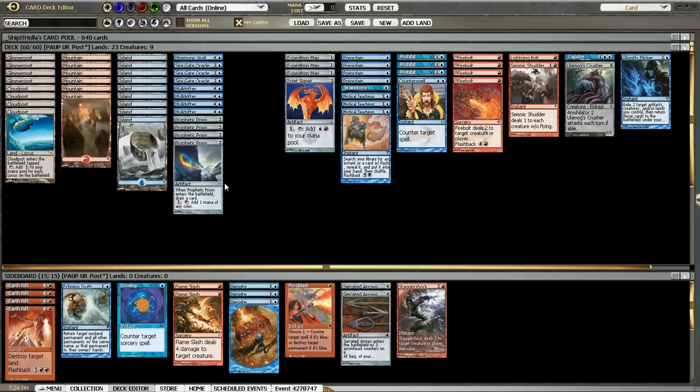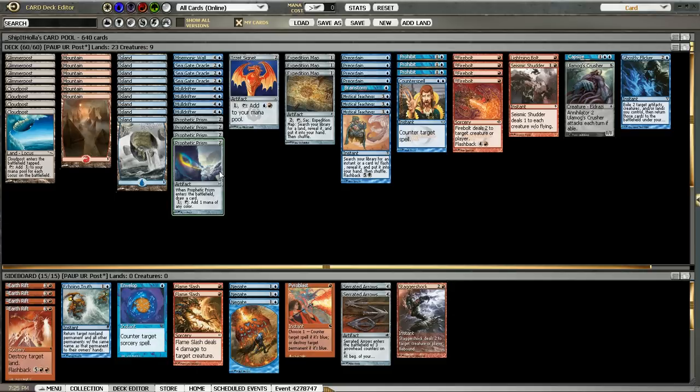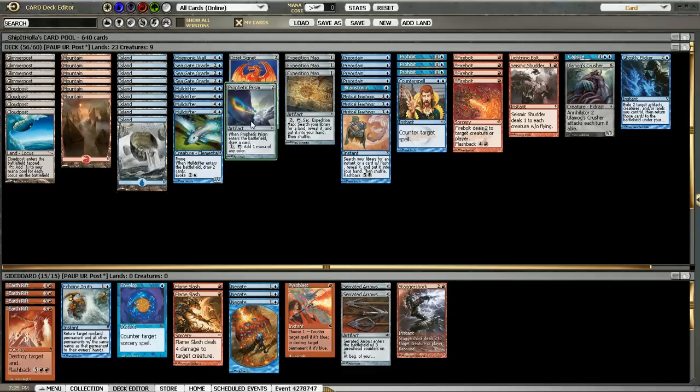Four Prophetic Prisms help us cast spells easier with all of our locus lands. It's better than a Signet in my opinion, because usually we get pretty high on mana and we'd rather just have the cantrip than the Signet ability. I do have one Signet anyway, because having one you can't go wrong — sometimes you have to add both colors, sometimes you just want to ramp from two to four. I don't really want a lot of them, though.